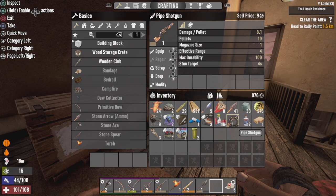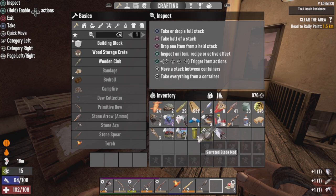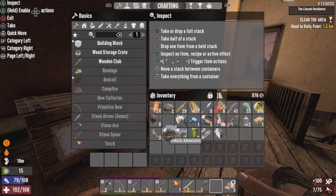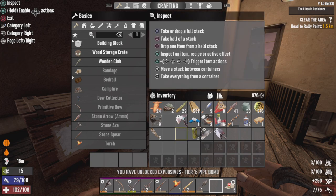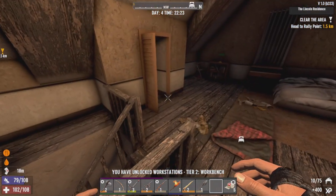I got a pipe shotgun schematic. Interesting. Melee mods — we got a Wood Splitter, a Serrated Blade, and a Gravedigger mod, so we can use some of those. Electrical traps — nothing. Nothing out of the Vehicle Adventures. Explosives: we've unlocked pipe bombs. And we have unlocked the Workbench. Cool stuff.